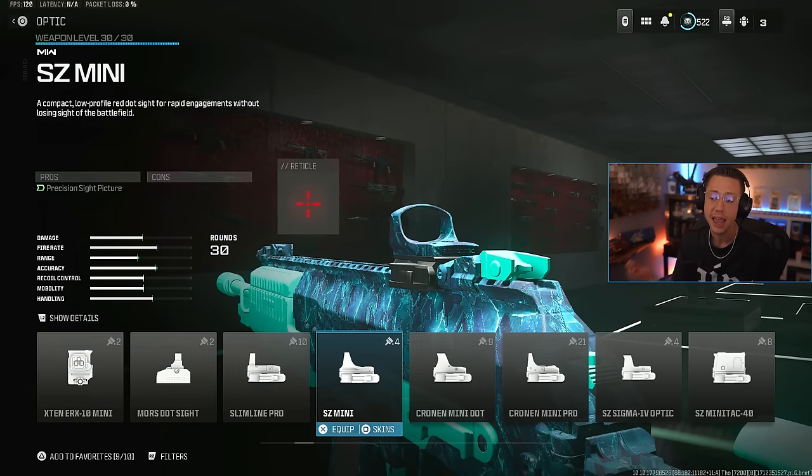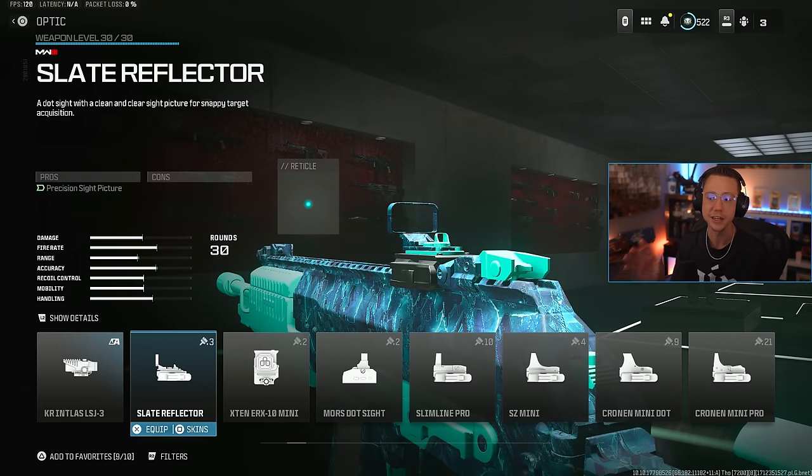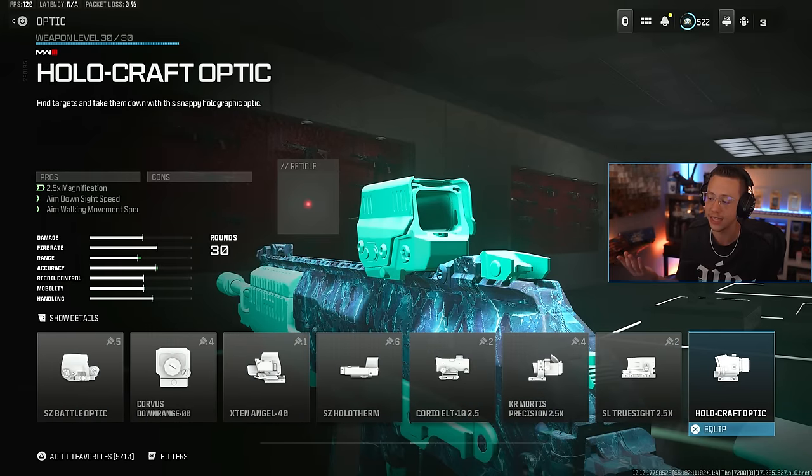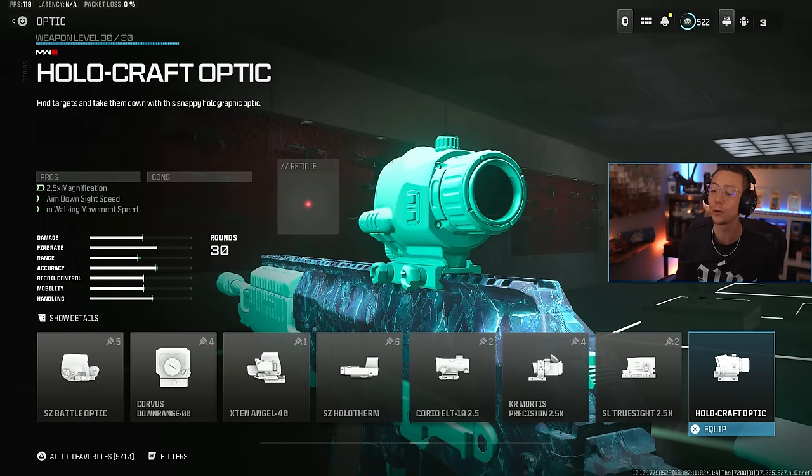Slimline, Z Mini, and the basic Slate are all options. But really when it comes to optics, it's all about what you are comfortable with. For example, if you love the Hollow Craft optic and find yourself super accurate with it, use it. If you think you're better off with that than a Slate or MK3, always use the one you are most comfortable with. That's the default answer for any question about which optic is the best — there's really no true best, it's just comfortability.